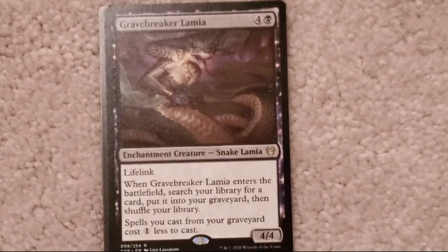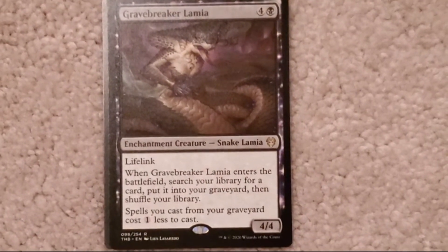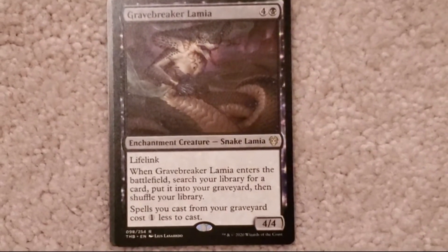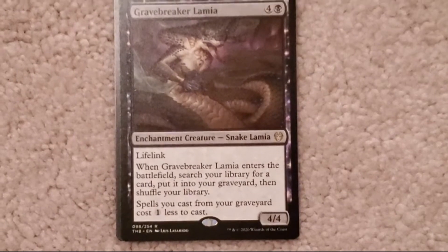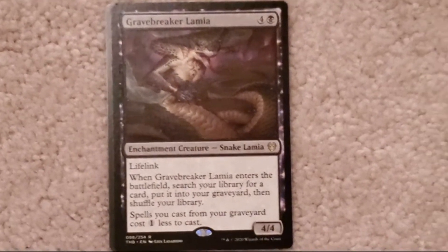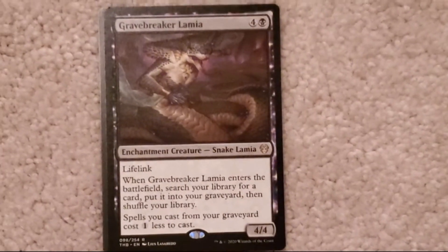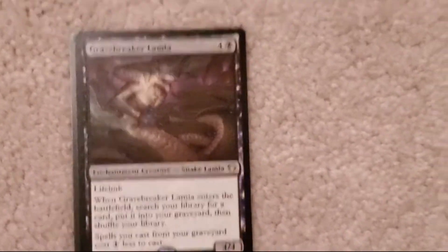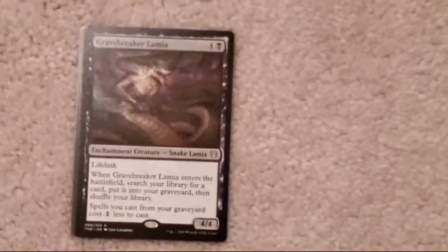Grave Breaker Lamia: four colorless, one black. Enchantment creature, Snake Lamia. Power four, lifelink. When Grave Breaker Lamia enters the battlefield, search your library for a card, put it into your graveyard, then shuffle your library. Spells you cast from your graveyard cost one less to cast.